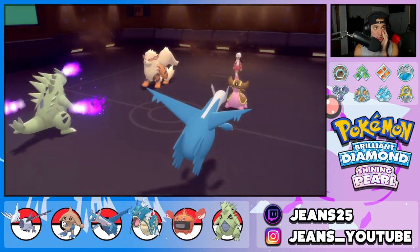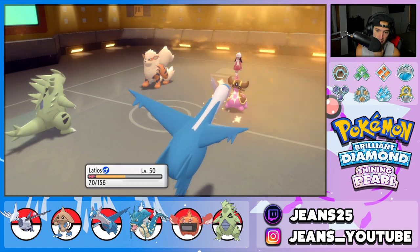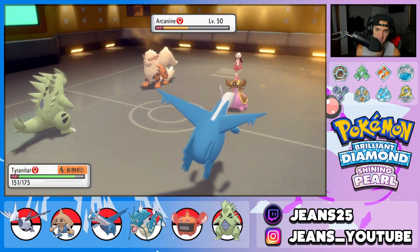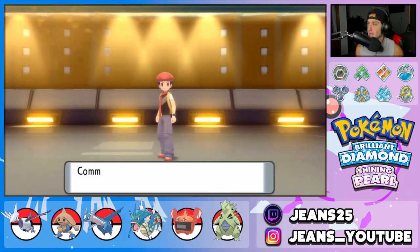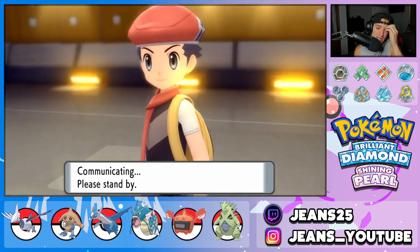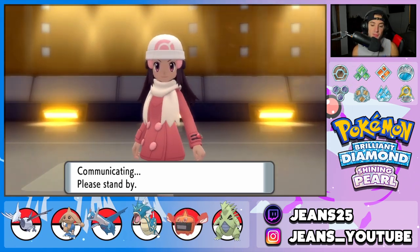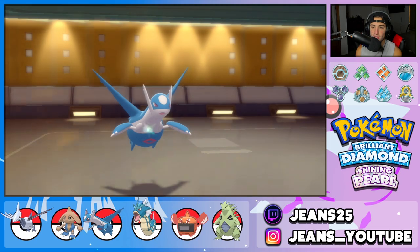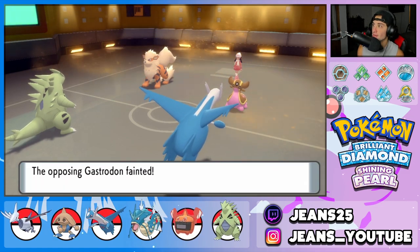Rock Slide should still be able to KO Arcanine — it did a lot of damage. I knew Will-O-Wisp was coming and I was going to bring Gyarados because of the Lum Berry, but I needed to get rid of Gastrodon first so Gyarados can come in at full HP. If we can pick up a double KO I can Tailwind again and we'd be fastest on the field. Psychic flies — and it straight up KOs! Beautiful! We also get a crit. Lovely.